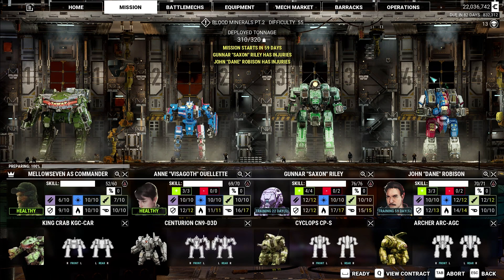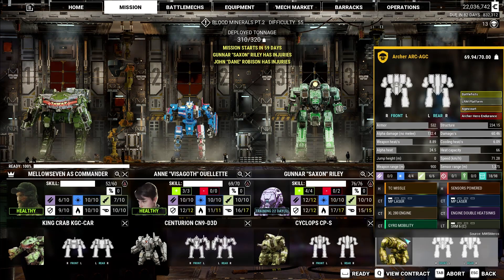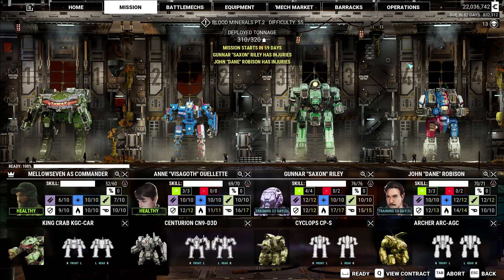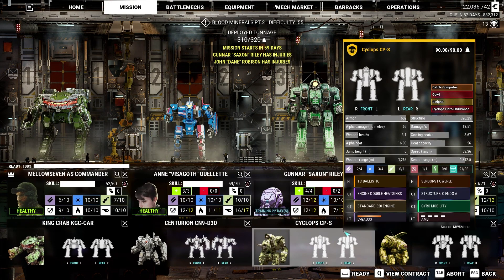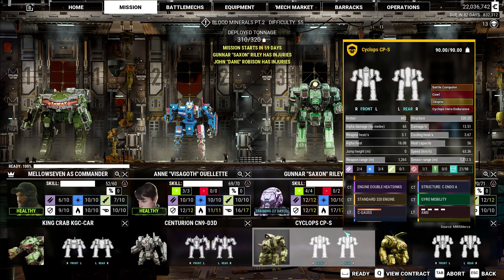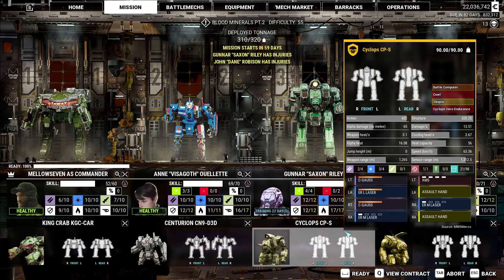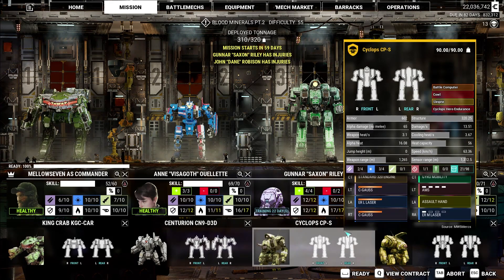Do we continue to run Dane in this one? We've got 10 more tons. This is a 70-tonner. Do we go up to an 80-tonner? That one's 85, 90 — I don't have an 80-tonner kicking around. All right, we stick with the Archer. We could swap out the Cyclops to something else — it's got those Clan Gals in there. Let's leave it in and see how he does.